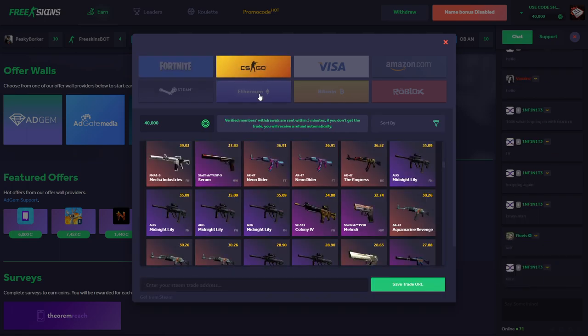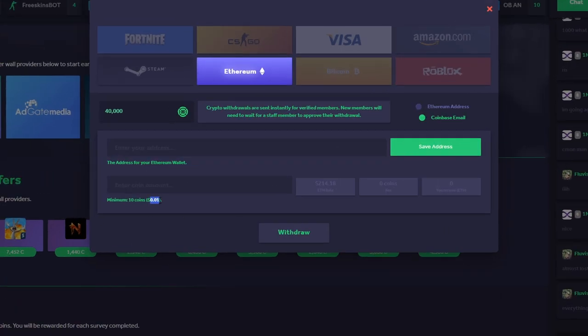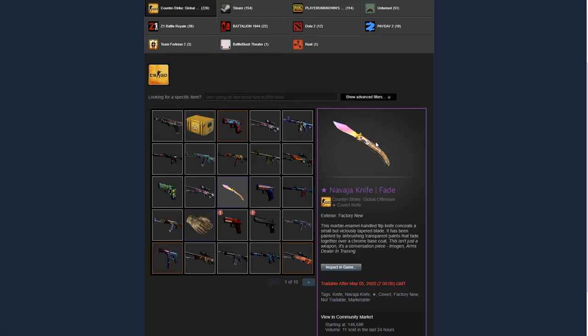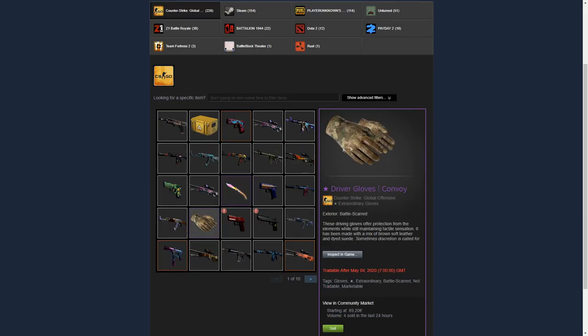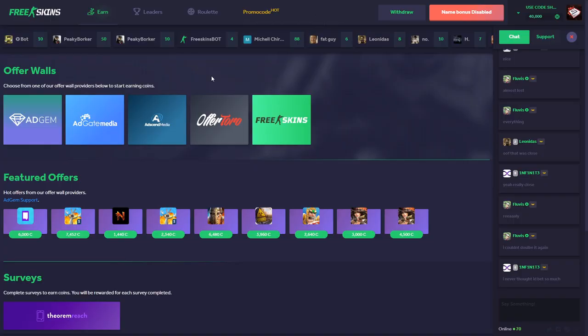They also have an Ethereum withdrawal option and the minimum withdrawal is literally one penny. So if you're trying to get this nice little Navaja Knife Fade — and also those gloves, which are very cool — you really gotta start using freeskins.com, and I'm gonna show you right now how it's done.